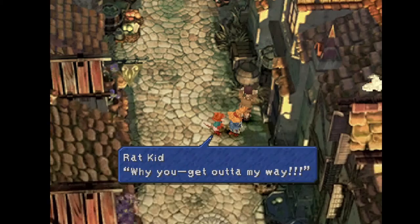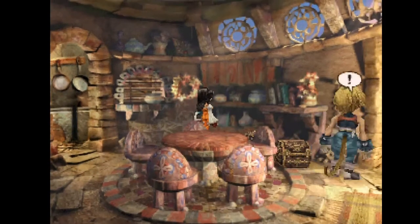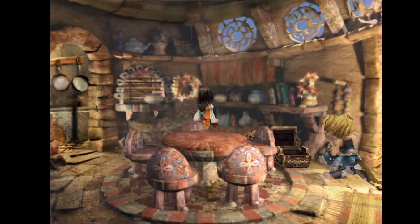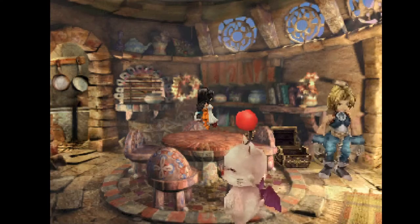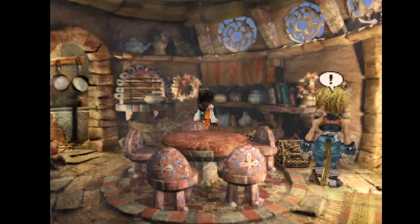Moving on to our number 4 spot, we have Moogle Skip. Like Puck Skip, Moogle Skip is a very hard to get skip — it could be even harder. But the difference between Moogle Skip and Puck Skip is that Moogle Skip doesn't lose you any time if you go for it, unless you pick up this chest. How you trigger this skip is you essentially run off the screen at the top of it.